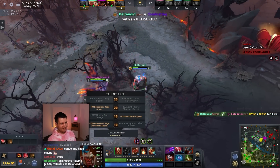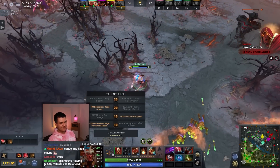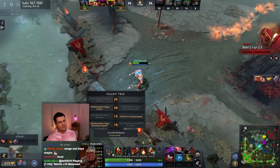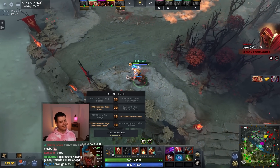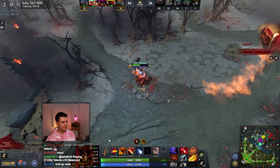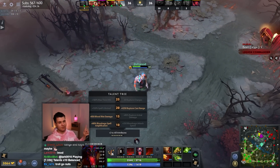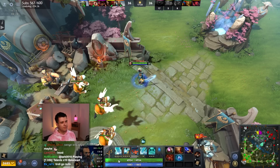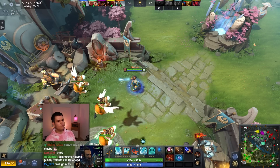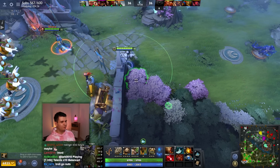Look at that — huge movement speed, huge armor, huge attack speed — just unnecessary attack speed. But this is the unfortunate thing: at level 25, Troll just actually doesn't get anything. Both those talents can't really be multiplied. Doom gets plus 21% Infernal Blade damage. Bloodseeker is going to have a lot of rupture. And Kunkka — what do you get? Minus 20 seconds Tidebringer cooldown or Ghost Ship fleet. I don't think it's going to spawn 30 Ghost Ships, but that would be very funny.